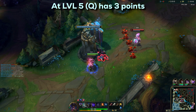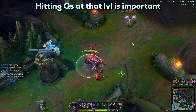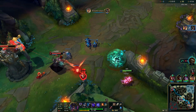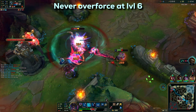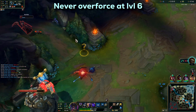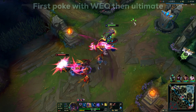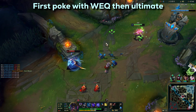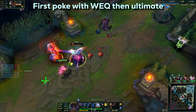When you hit level 5, your WEQ combo is going to hurt a lot more since you are going to have 3 points in your Q, so at that point it's really important to start hitting those Qs. At level 6 you can kill your opponent, but never force anything. A lot of inexperienced Zed players will just ult a target with full HP, which is completely risky, and waste their ultimate on a long cooldown. What I suggest is to first hit as many WEQ poke combos as you can, and then after your opponent has lower HP, ult them.